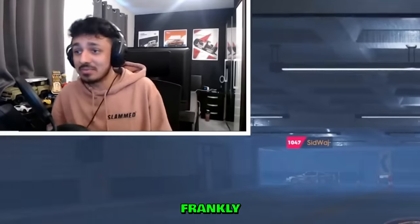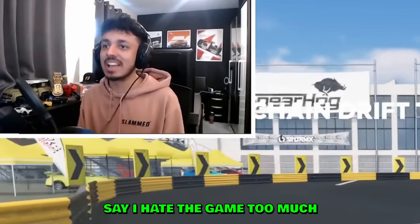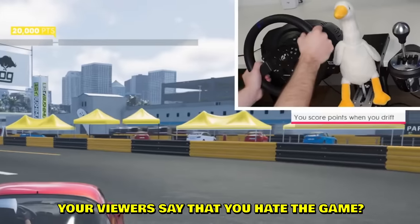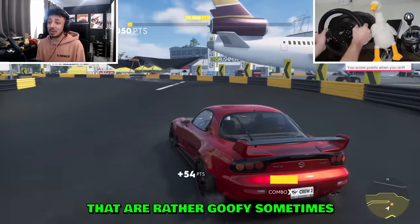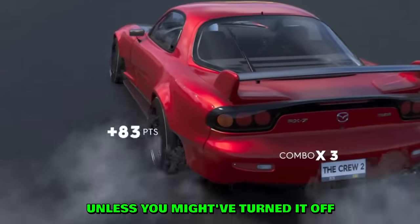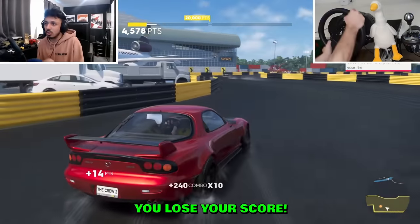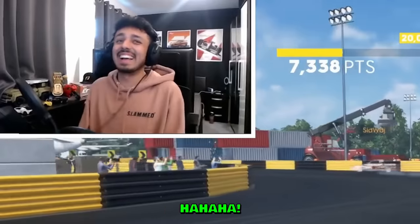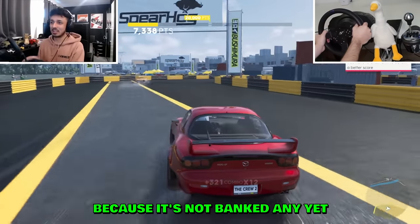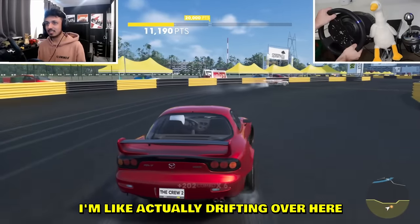There's a lot more nuance to it. People outside the community assume I'm a Crew 2 shill, but people in the community say I hate the game too much — it's just the game. It's pretty good in some places. So you get a combo here — you'll see at the bottom of your screen your numbers build up, and if you tag anything you lose your score. I need 20,000 points. I have zero banked yet, but I'm drifting at a humble angle and not oversteering.